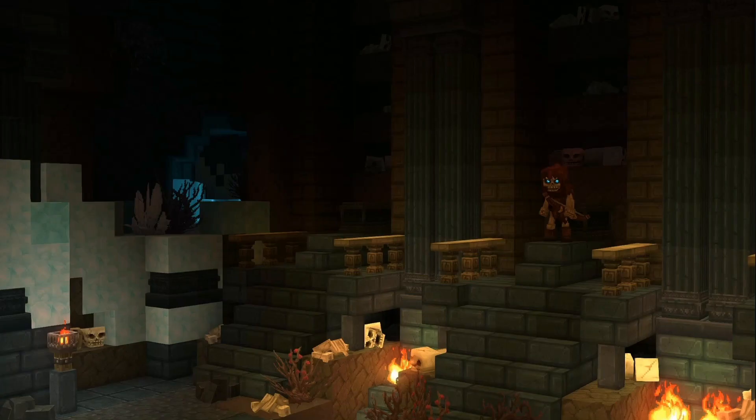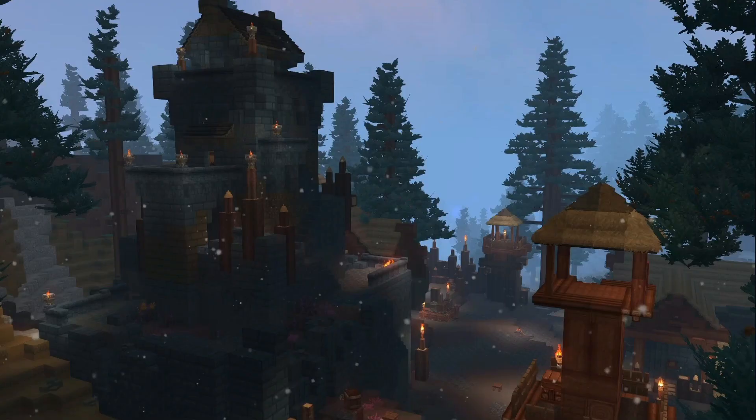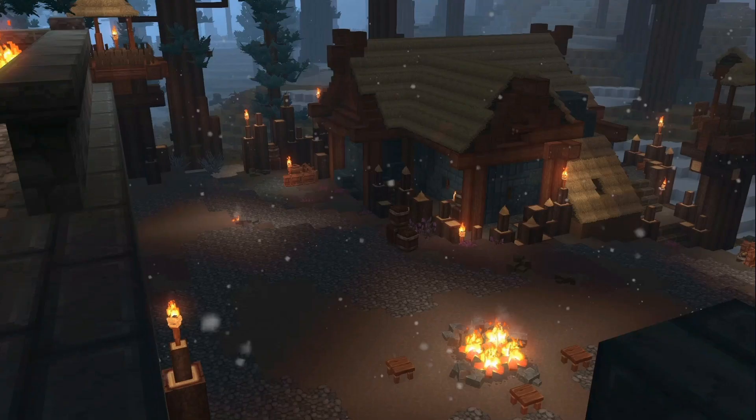Dungeons. Here we are in a zone 3 dungeon. We have a lot of skulls and a skeleton defending — he's probably defending some loot. Look at this — it's an outlander's camp, which has defensive features like high walls and watchtowers, which could prevent other people from getting in.